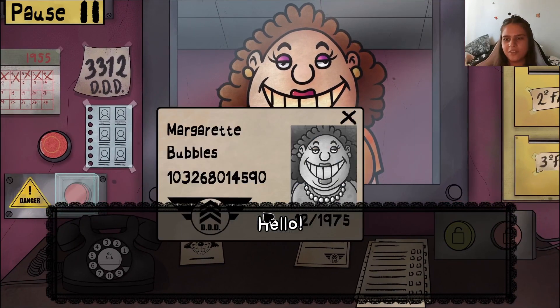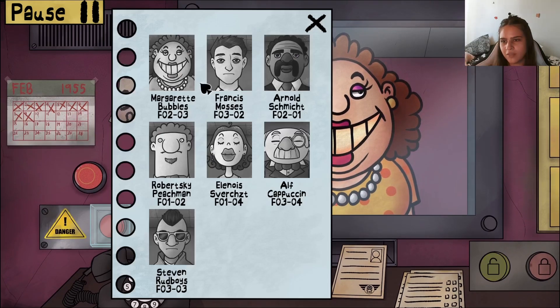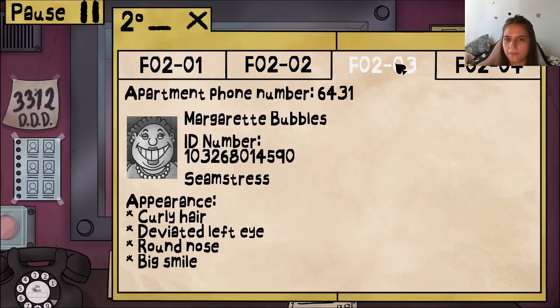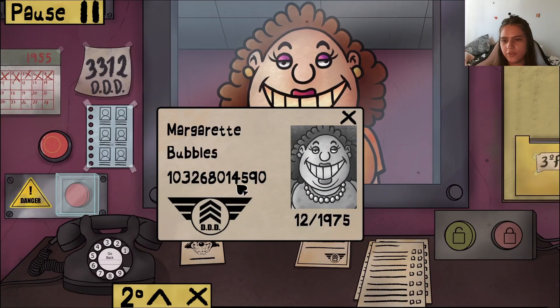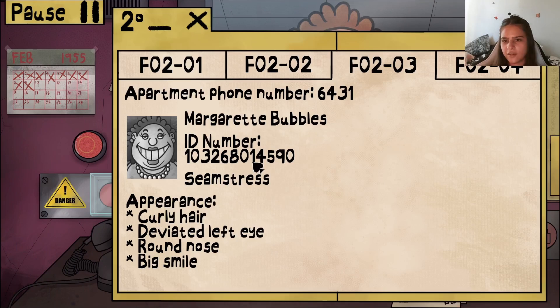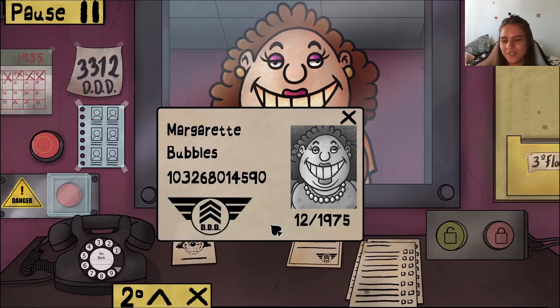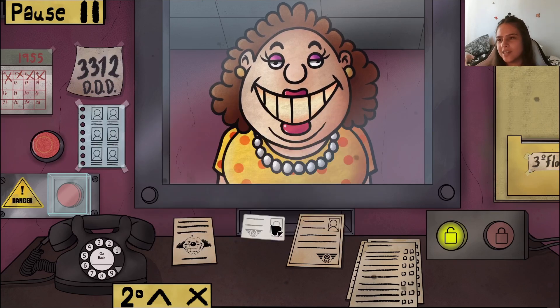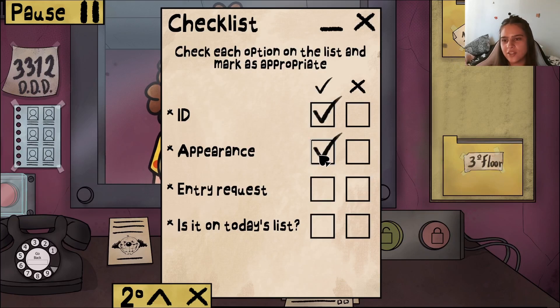You look terrifying — but Margaret Bubbles, your appearance is bang on! Last name is actually Bubbles — I don't believe that, but it is. Floor four room three. ID: 103268 0, 145 90 — seamstress, curly hair, deviated left eye, meaning a lazy eye. ID expiry December 1975 — all good. ID checks out, appearance correct, entry request present, on today's list.